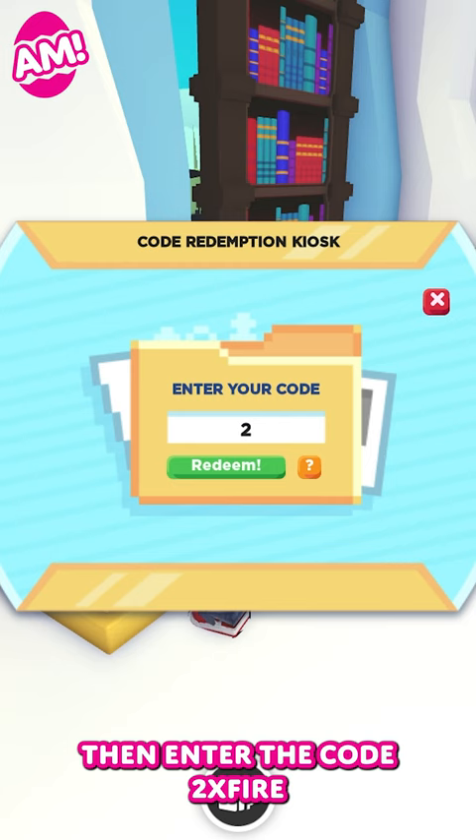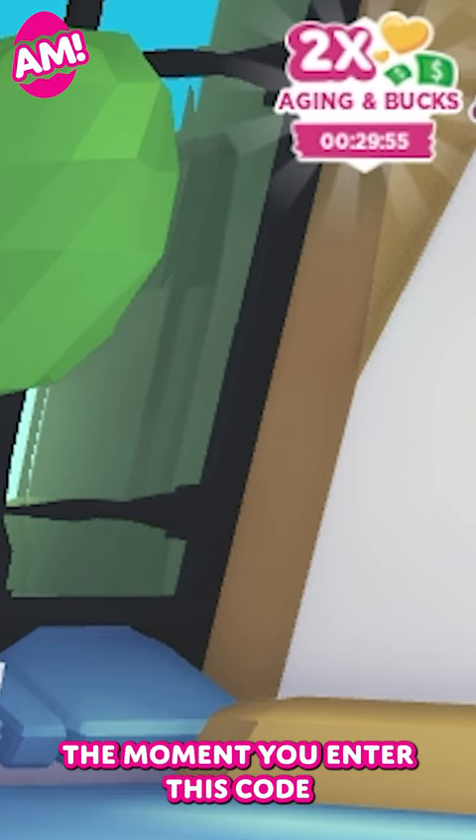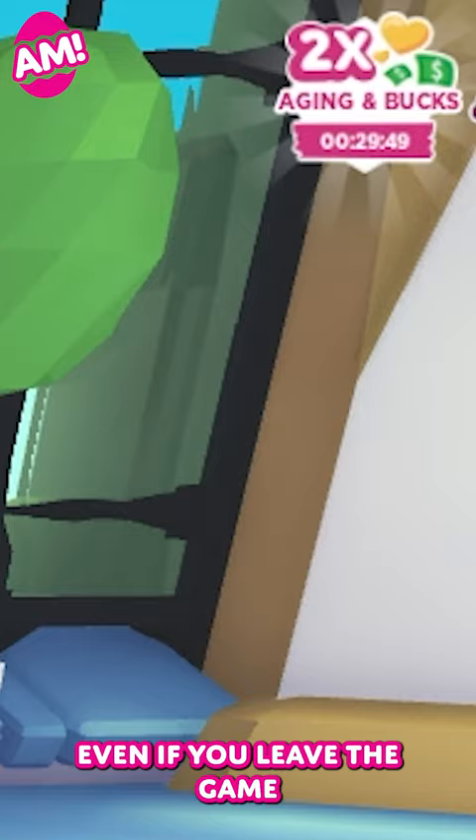Then enter the code 2XFIRE before Thursday 7th March for 30 minutes of double bucks. Keep in mind that the 30 minute countdown will begin the moment you enter this code, and will keep counting down even if you leave the game. So, only use it when you're definitely ready.